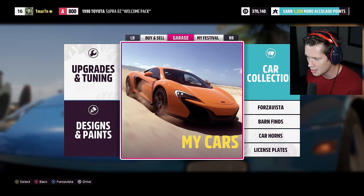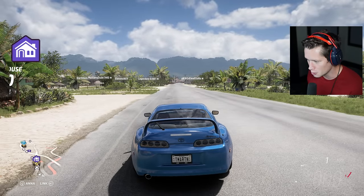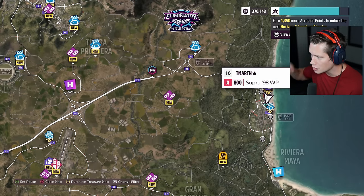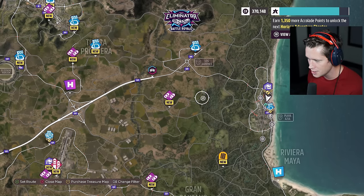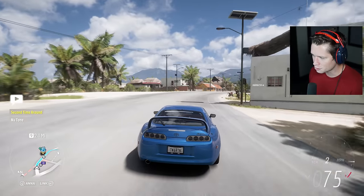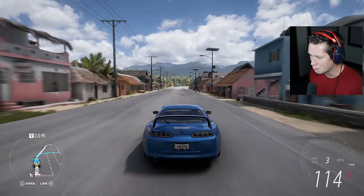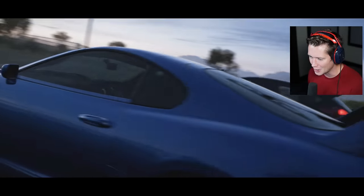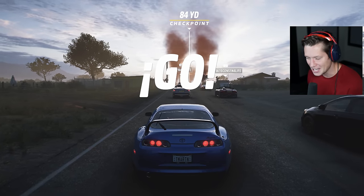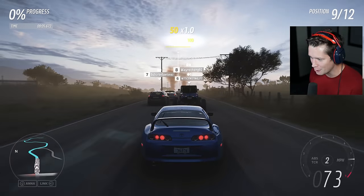We're gonna spawn here from now on. The Apex Festival is over here in Tulum, so that's going to allow us to take part in more road races. Next up, we need to earn 1,350 more accolade points to continue on our journey. Let's do it with a street race — we unlocked street racing in the last episode, but we didn't have a full-on street race, so I'm excited. Dusk is upon us and it's time to get wild, baby. Here we go — our first official street race with all the hooligans!